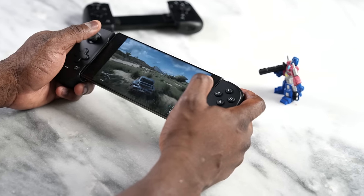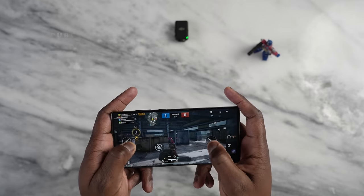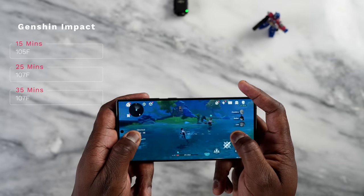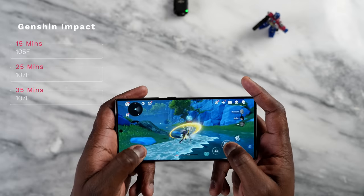Playing games like Genshin and PUBG Mobile — especially cranked up to the highest settings — temperatures do rise. When playing PUBG at Ultra HD Ultra for about 10 minutes of multiplayer gameplay, temperatures reached around 104 degrees. Playing Genshin Impact, by the 15-minute mark it got to about 105 degrees, and closer to the 25-minute mark it hit 107 degrees, staying at 107 all the way through to around the 35-minute mark.